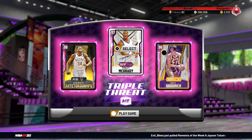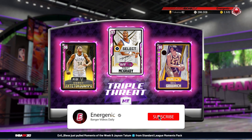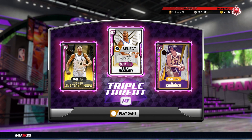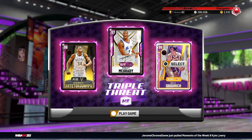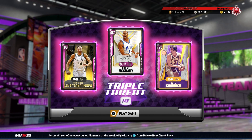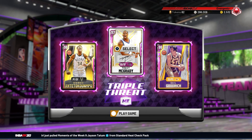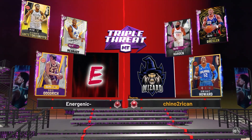What's going on YouTube, Energenic here back with another video. Today I'm bringing you Pink Diamond Gale Goodrich gameplay — I just evolved mine very recently. The grind to evolve him wasn't that bad, but one thing I learned along the way is that this dude's release is cash. He literally has one of my favorite releases in the game. We're going to hop into a Triple Threat Online game and see what he's like, and then you guys can determine if you want to grind for him or just straight up buy him.